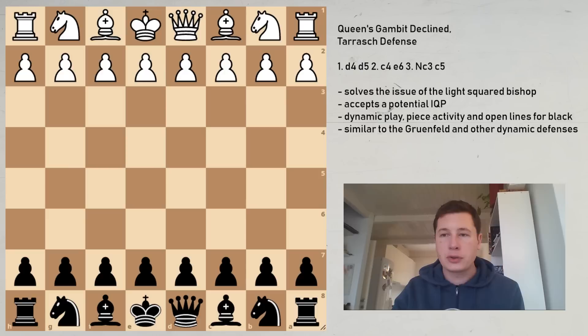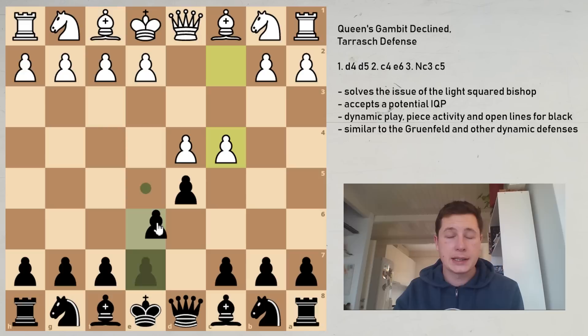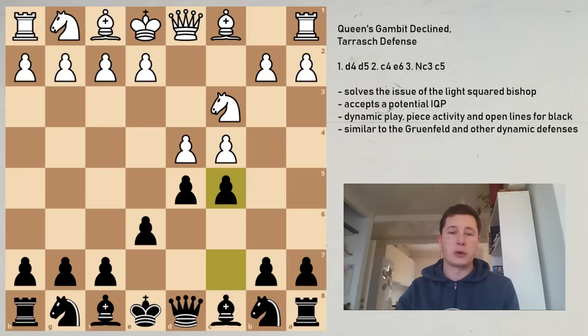I'm going to show you the opening moves first to see how to enter the Tarash defense. We have d4, d5 — a classical response by black — c4, the Queen's Gambit, e6, the Queen's Gambit Declined, and after white plays Nc3, black now plays c5, challenging the center and playing actively from the start.